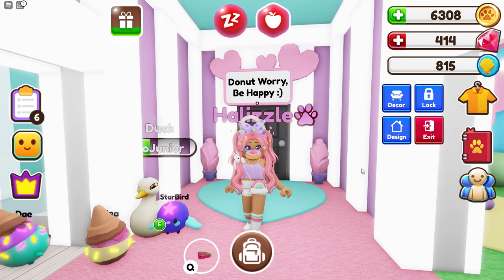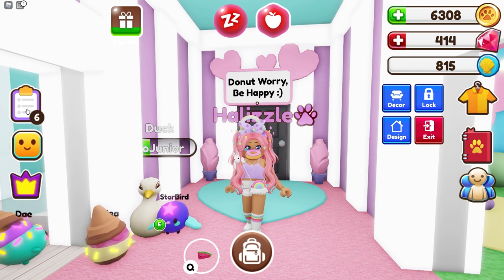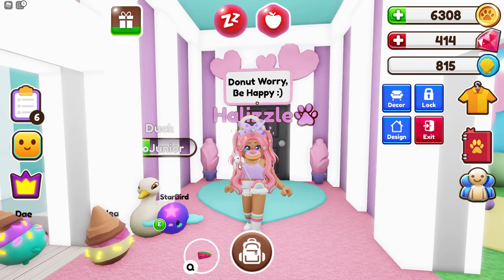I realized I forgot to cover some things. They added a new option where you can see how many petling tokens — the purple coins — you currently have. If you navigate to the little clipboard, you can now view your petling token count without having to go up to the petling machine. I'm really glad they added this because it's an easier way to track my progress receiving these tokens.